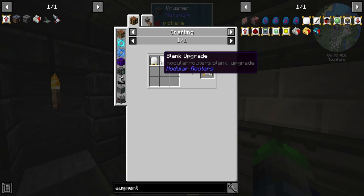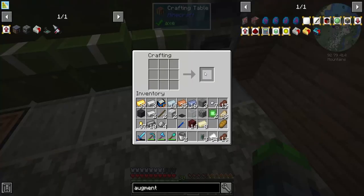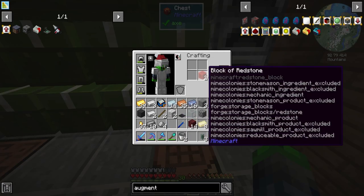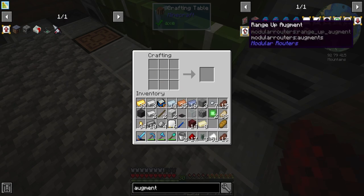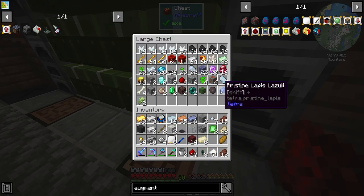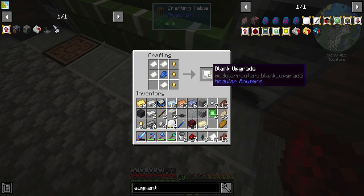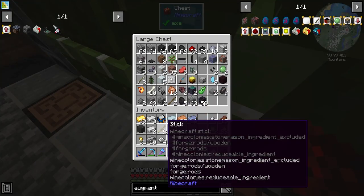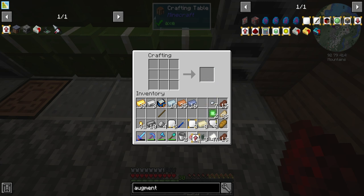It needs quartz, a stick, and an augment core. I'm going to need to grab some paper, and a little bit of redstone. We're going to have to use our pristine lapis here - that's kind of sad, oh well. Alright, we should be able to make this range add-on. Let's see if this can go into it.